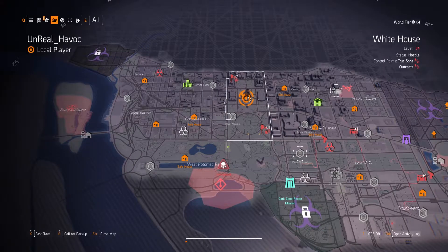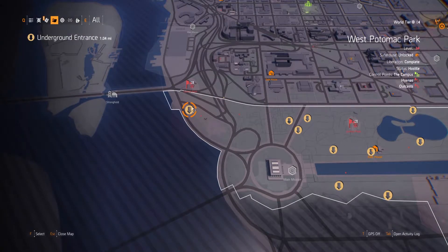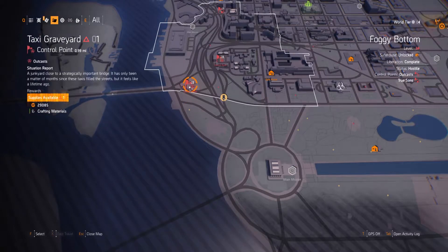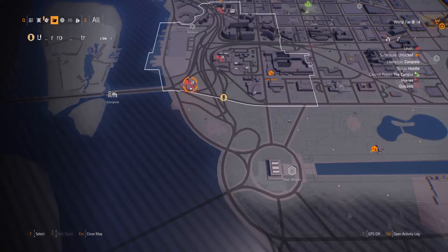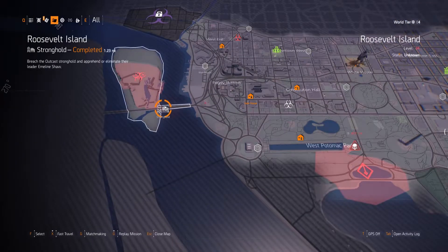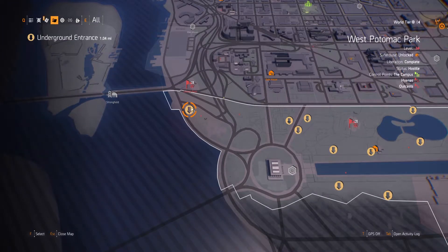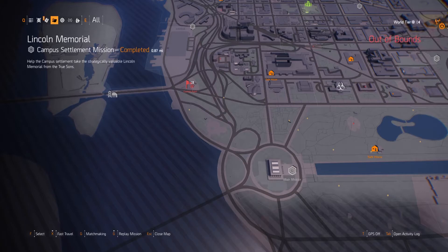The first tunnel I like to visit is in the very northwest section of the West Potomac Park region. The quickest way to get there is by fast traveling to the Taxi Graveyard control point. If you can't fast travel there, you can fast travel to the Roosevelt Island stronghold and make your way to the tunnel from there. You should be able to find at least five keyboxes or so in this tunnel system.